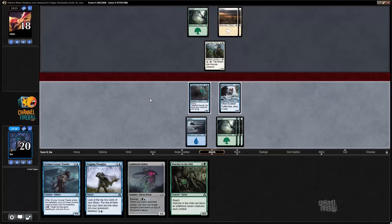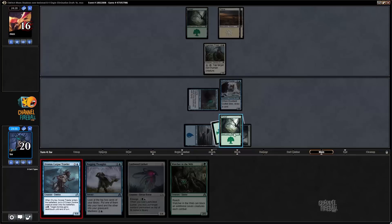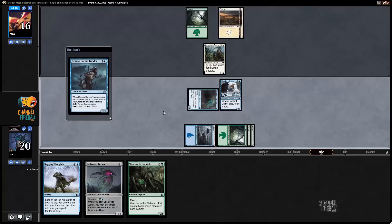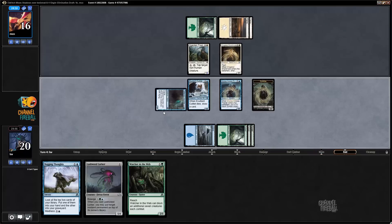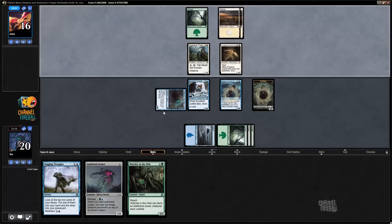My phone is letting me attack. I'm worried about that Drogskull Shieldmate, the 2-2. Let's just not attack with Exultant Cultist here — let's play it. Next turn I have 4 mana, I can Lashweed Lurker, tapping the 4, putting Sigardian Priest back on top. Let's see what it does here.